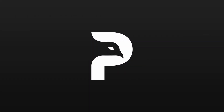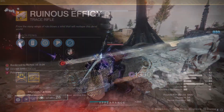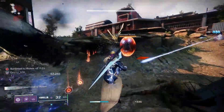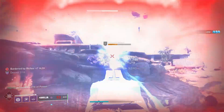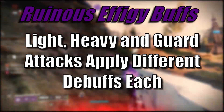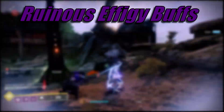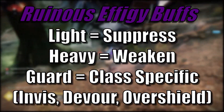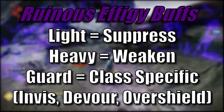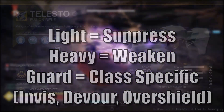Finally, let's look at some Void 3.0 weapon ideas. Ruinous Effigy is the exotic Void Trace Rifle — killing a target spawns a small orb relic you can use in a number of different ways. This became more of a meme exotic, so my suggestion brings it into the endgame. Depending on how you use the orb, you can apply different void debuffs to targets: light attacks suppress enemies, heavy attacks can weaken enemies, and using the guard function activates Devour on a successful drain kill. Throwing the projectile gives a Repulsor Brace overshield and weakens the target briefly.